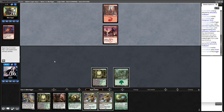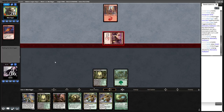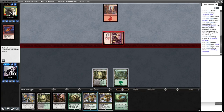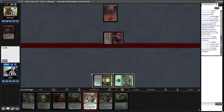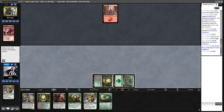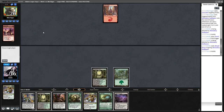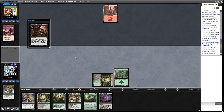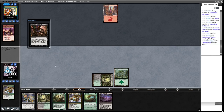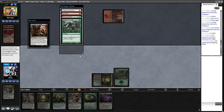Opponent is short on land, so we're definitely going to decay this before damage, in case they're holding a Light Up the Stage. This turn we're going to Inquisition, play Hex Drinker, and play an Overgrown Tomb tapped because we're going to want to potentially cast Scavenging Ooze next turn.